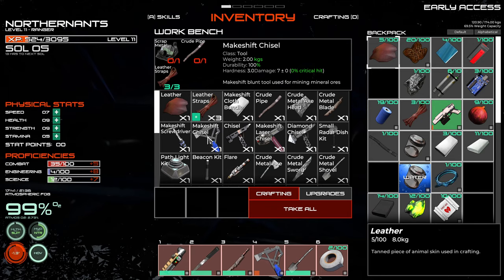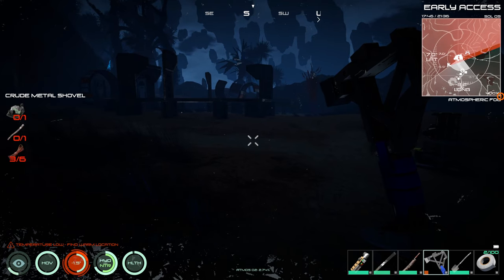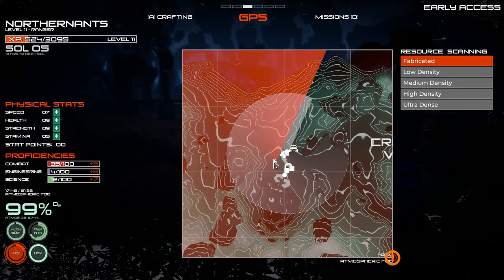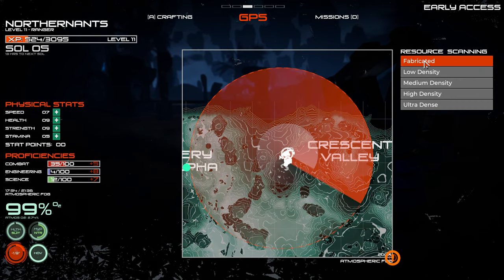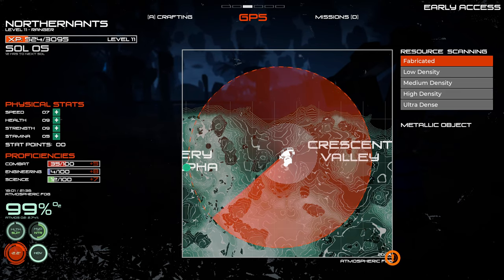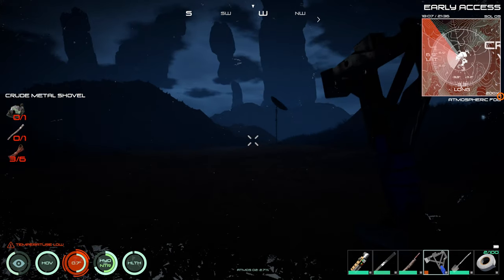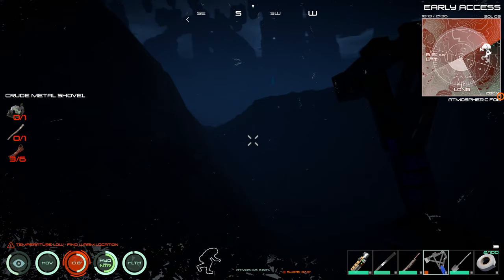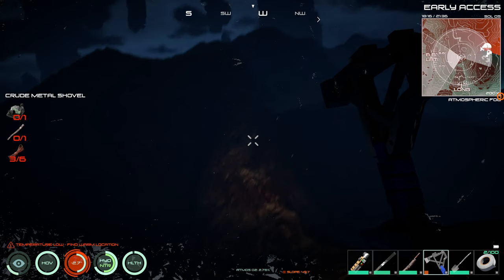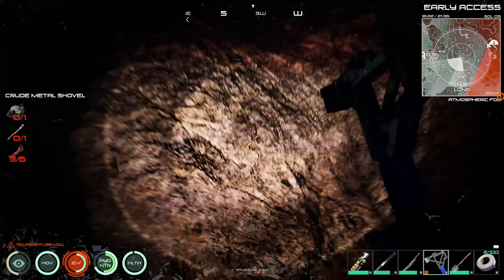I got to get scrap metal. I don't want to use all of that durability on this. Let's take a look at our map. Now that we got that radar dish, our scan radius is increased, which is nice. There is a spot over here - a metal object - to the west I think. I don't know if I really want to go out in the dark, but we're going to go anyways. Oh here we go, we do have a flashlight. We'll see if there might be more creatures out there during the night.